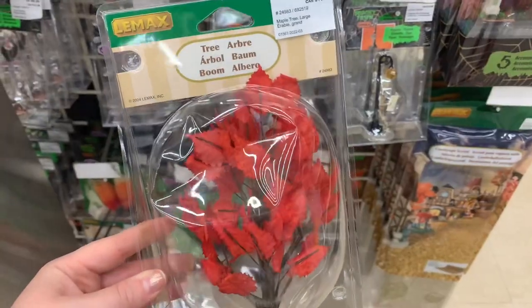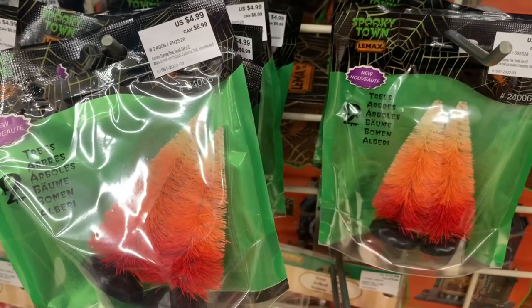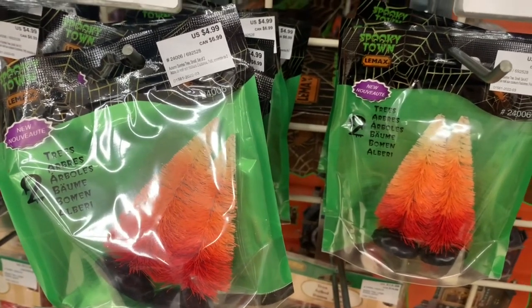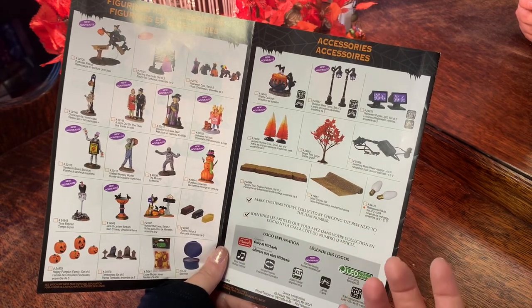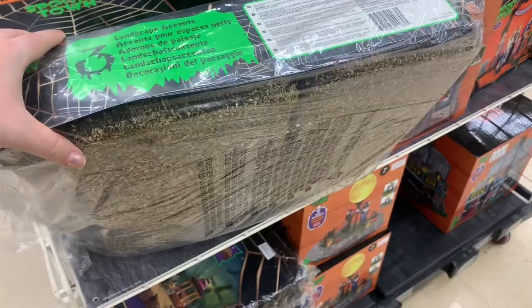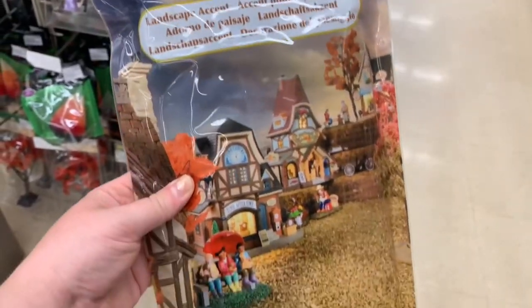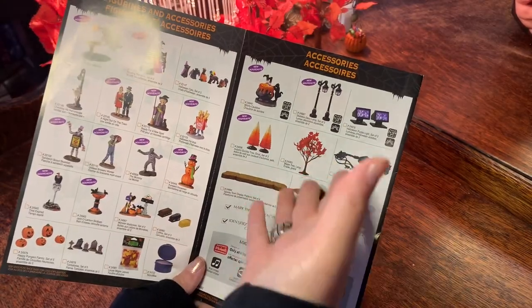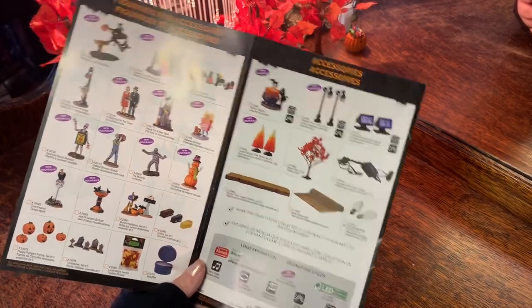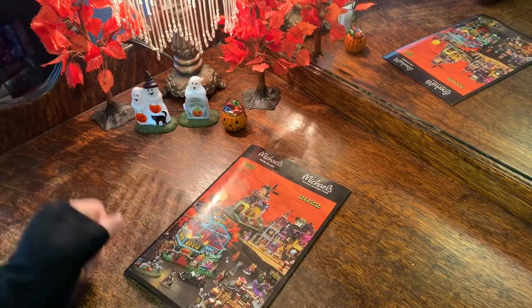We also have zombie wedding party — a set of nine — and In the Wrong Graveyard table accent, and the Witch's Gate. Lemax makes it very easy because they have everything you need to create a display, but I'm definitely a fan of adding different things to make it your own. Every year Lemax releases maple trees; this year they also had the autumn sunrise trees which sort of look like candy corn. There are always power adapters, lights, platforms, and moss display mats available.